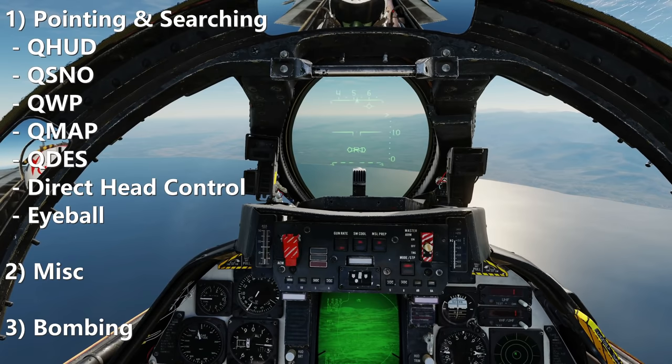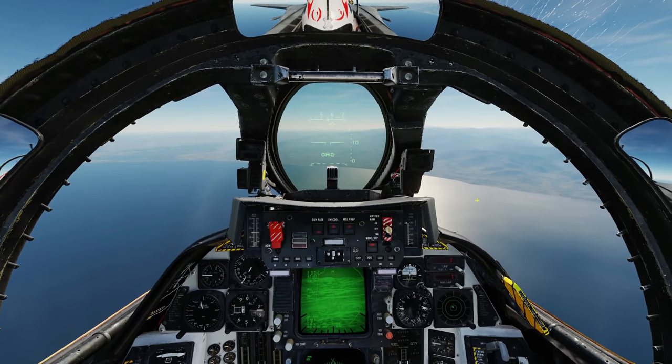The rest of this video will be split into three main sections. Section one: initial pointing and search functions. Section two: miscellaneous functions. Section three: actually dropping the bombs. There are seven different ways to get the teapot pointing in the right direction and acquire a target: Q-HUD, Q-Snowplow, Q-Waypoint, Q-F10 map, Q-DES, direct head control, and eyeball. We'll use all of these in turn.